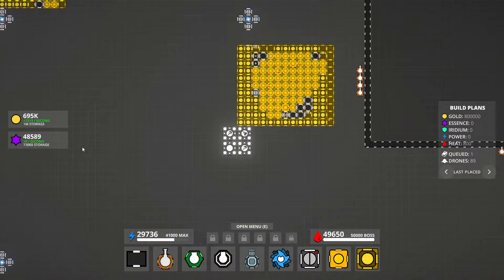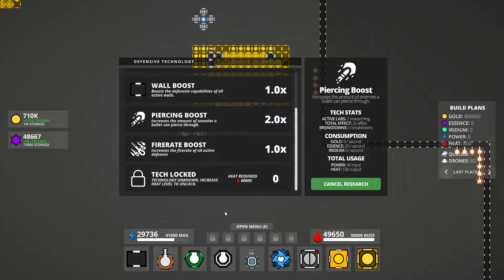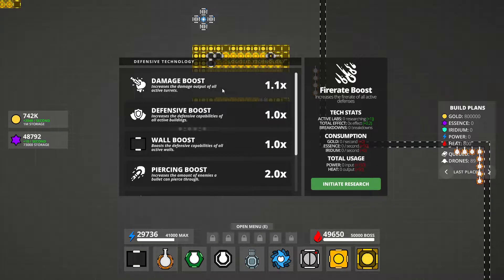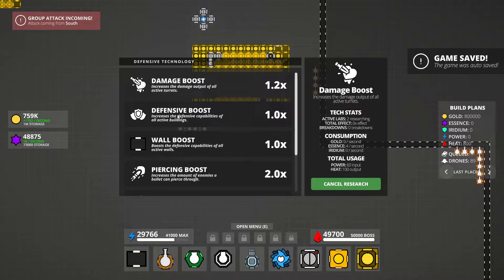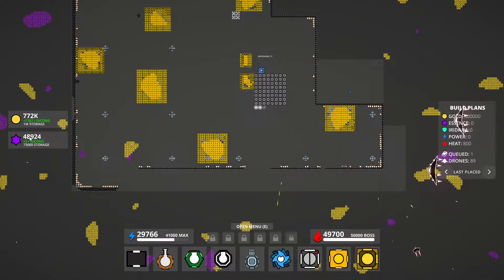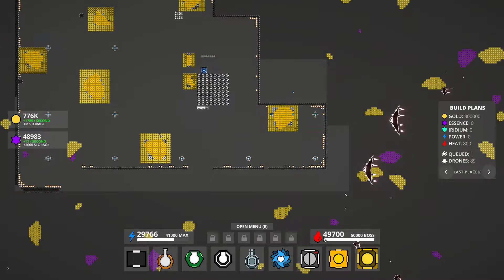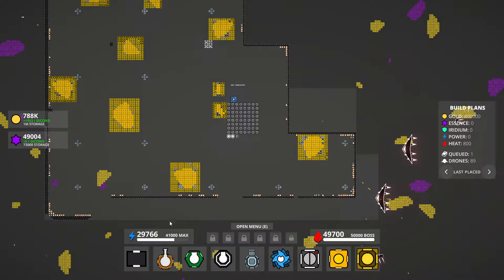The positive thing is my purple production is down because I put two piercing boosts on — they cost 10 essence per second each, a little bit of power, a little bit of heat, but I think they're totally worth it. 50 per second is rough. I also have one damage boost going on — I could add a second. Let's do that, so 1.2. I should build more of these slabs but I don't have the essence to support it yet, and the essence creates more heat. I'm right at the limit.